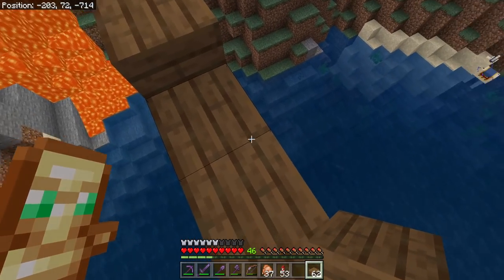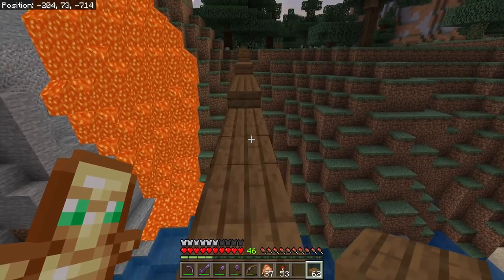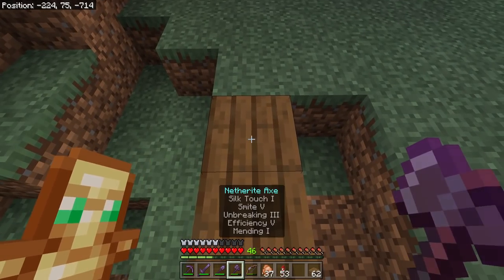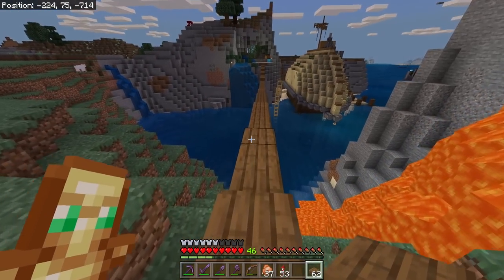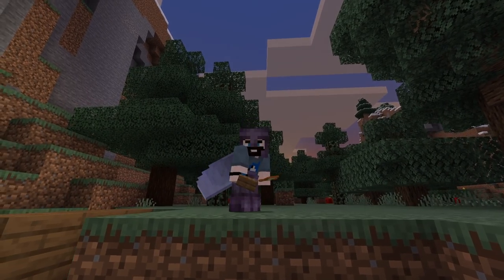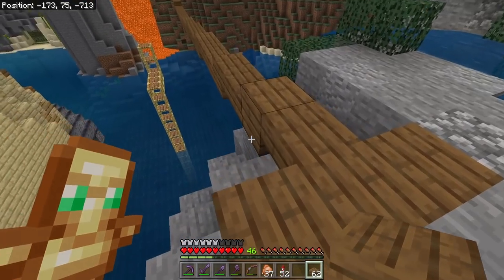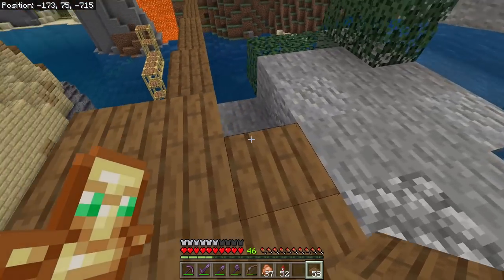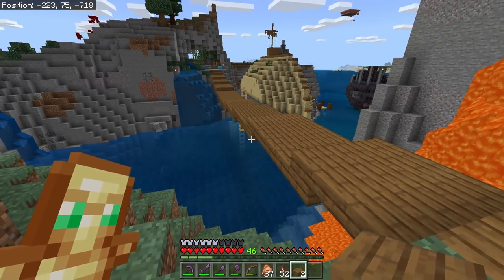If for example the sections didn't line up, you'd just extend each one out and then break the last one so it's the exact number you want. But we got lucky — or I'm just a genius, who knows. Then all we need to do is go over and start matching up all of the blocks we've placed down, and before you know it you've got something that looks like this.